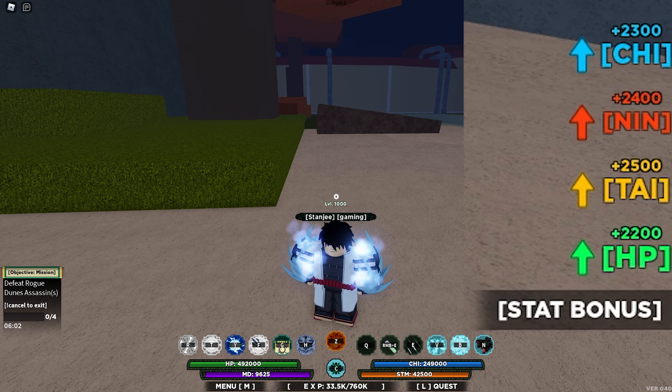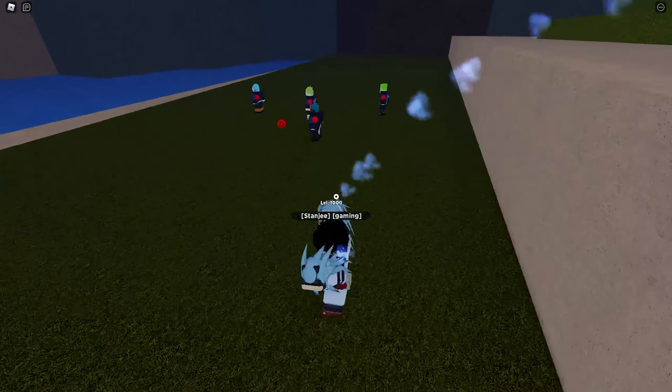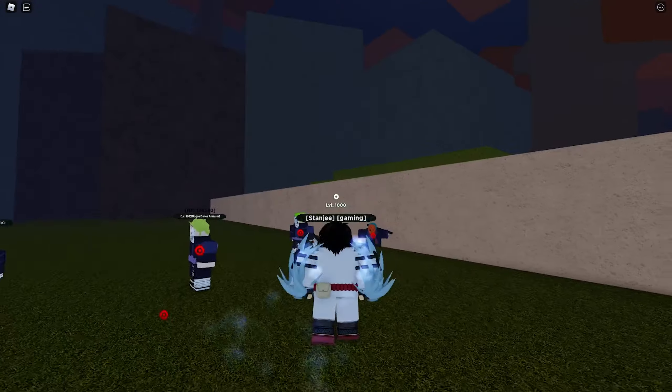The glacier mode stats give 25,300 on your chakra, 25,400 on your ninjutsu, 25,500 on your taijutsu, and 25,200 on your HP. A multi-shadow clone did spawn but I already have it so I'll ignore it. Checking for modes — there's no Q mode.